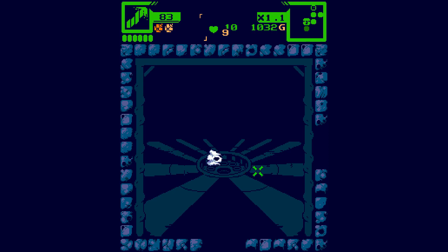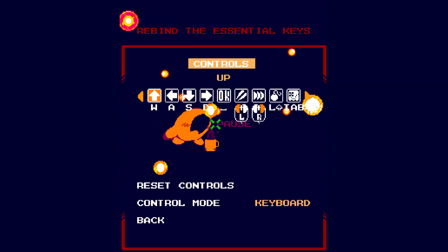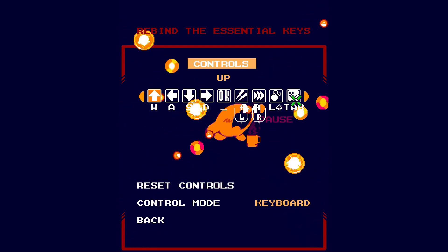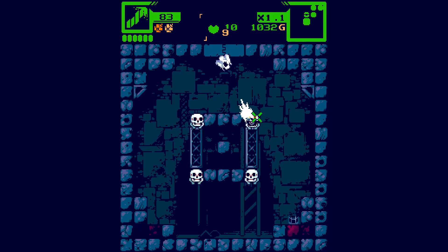Now I think there is a way to switch weapons. Is there a way to switch weapons? Let me find the options. Tab for map. I don't think we can switch weapons.